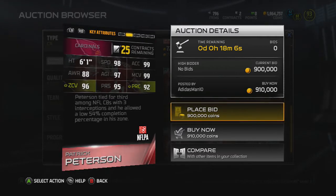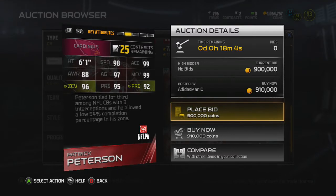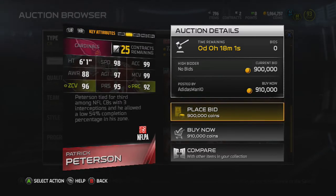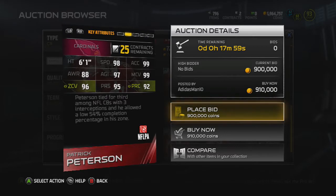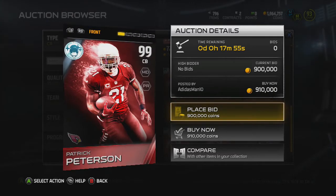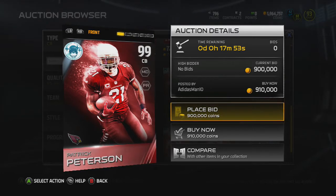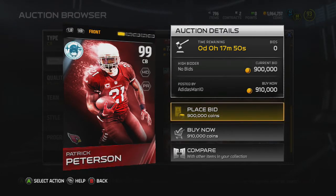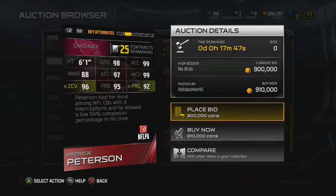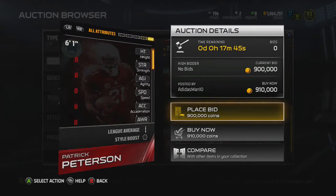He got three picks this season and allowed a 54 percent completion rate in his zone — three picks isn't really that insane, but he got two of those in one game. Still, he's one of the best corners in the league based on his pure athleticism, and he's 6'1" which is needed for the tall receivers in the NFL today.